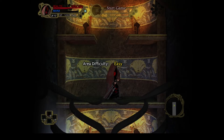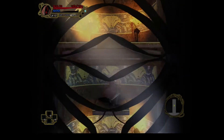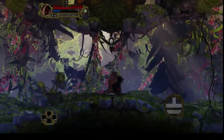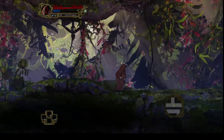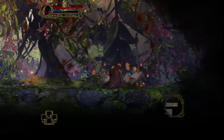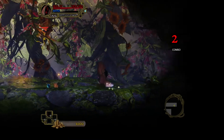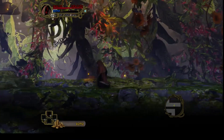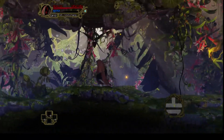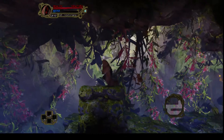You'll notice throughout this let's play that you're going to see Area Difficulty ratings. Each little room within the abyss has its own difficulty rating — easy being easiest, then there's moderate, and then there is hard. The world of Abyss Odyssey is completely procedurally generated, meaning every time you play you will experience a different set of levels, a different set of designs. It's never going to be the same experience.